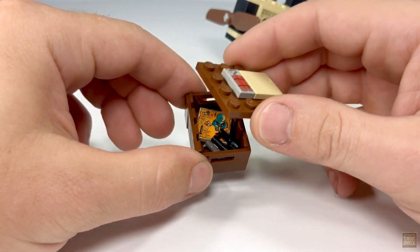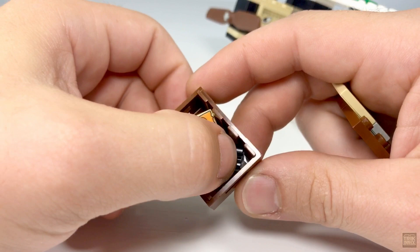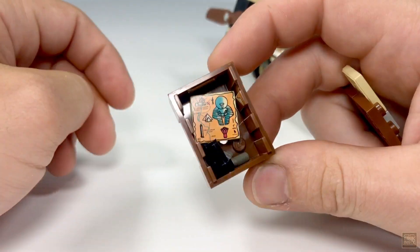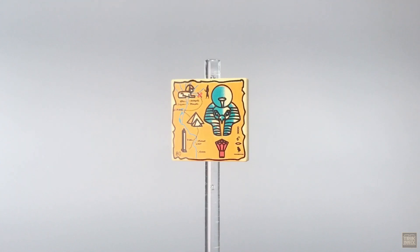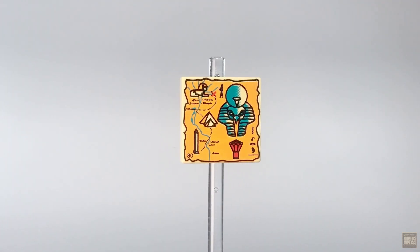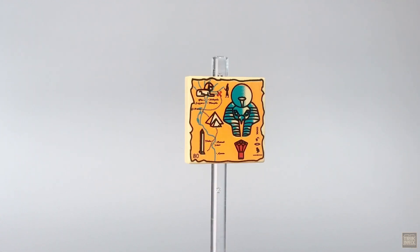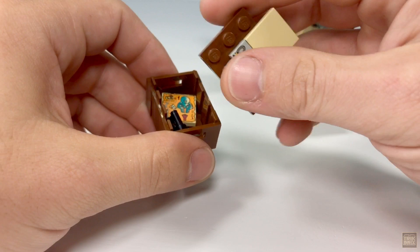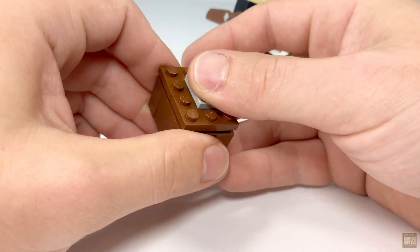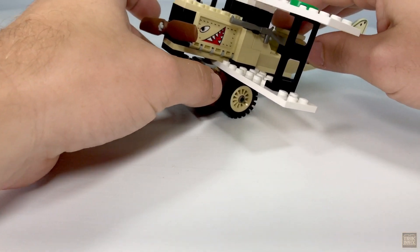Inside the crate you'll find all sorts of accessories: a pair of black binoculars, a revolver, and yet another treasure map. This is the third different map we've seen so far — it's marked with the number 80 in the bottom corner, features another new face at the top, and the red X is moved a little further north. I love that LEGO decided to give us four different maps to collect, and we still have one more to check out in an upcoming episode.